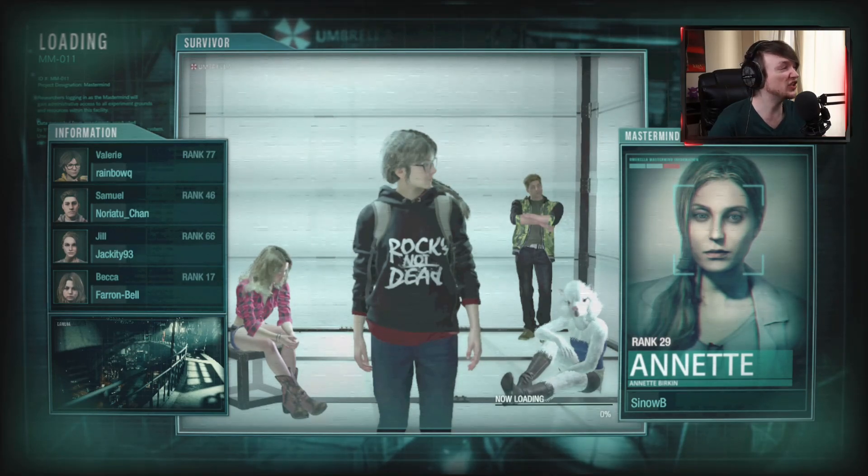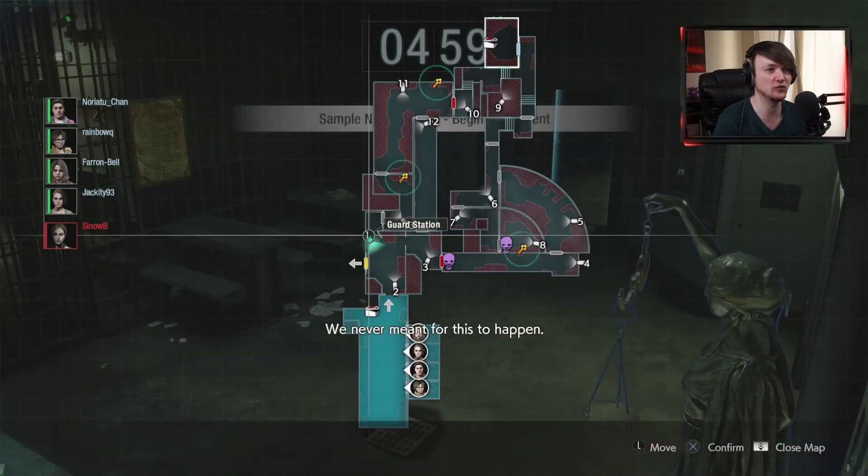Alright, what have we got? A rank 77 Valerie, 46 Samuel, 66 Jill and a 17 Becca — so Becca's maybe newer, hard to tell obviously because you can only look at the rank for one character. But this is quite a good composition against me: Samuel can stun zombies really easily and not get infected, Becca will be able to kill things from outside doorways quite easily, and of course Valerie — destroyer of worlds. So I'm going to have to bring my A game. We're on the Prison — Area 1 is a little weird because there are multiple different paths survivors can take, so you have to be really careful not to set up a horde in an area they can run in, grab the key item, and run out again.